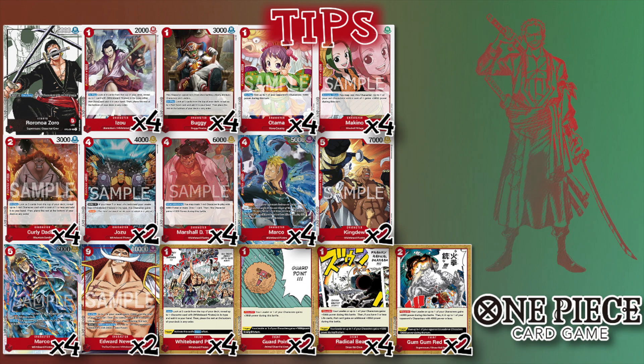Even that doesn't feel too bad because when I drop Teach on turn two, on their next turn they have to do the Otama-Fire Fist combo. Fire Fist normally doesn't get rid of Teach so they have to do even more — it takes up their whole turn, they burn a 2K counter, put it on board, then Fire Fist, then pitch an event. Even in that situation it just feels like Teach never loses.